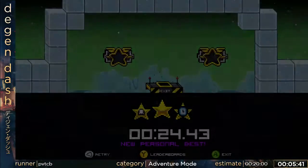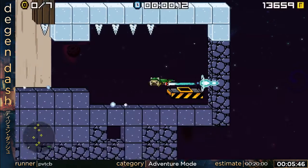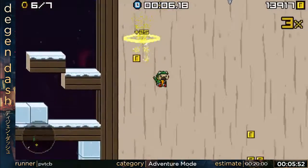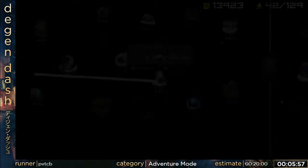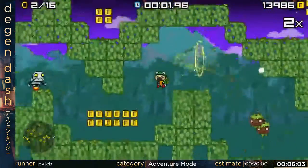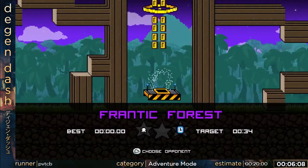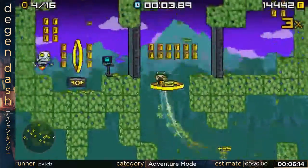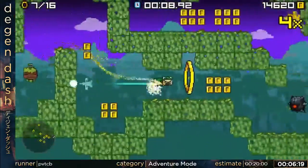You may notice that score multiplier for coins. Coins actually do something in this game besides just being a collectible — you can exchange them for costumes and customization. If you get a 4x coin multiplier, you move fifteen percent faster. It's not a huge deal in most cases; in fact it's trivial. But when you're doing ILs and tenths, hundredths, and thousandths of a second count, it stacks up and can make a big difference.